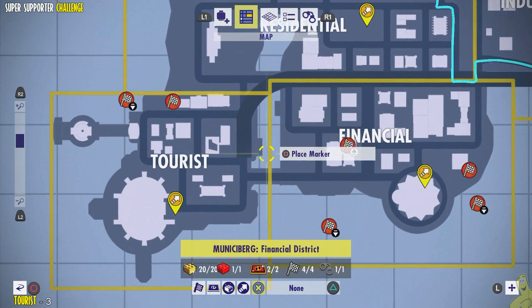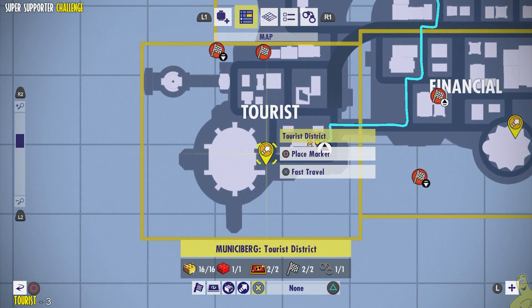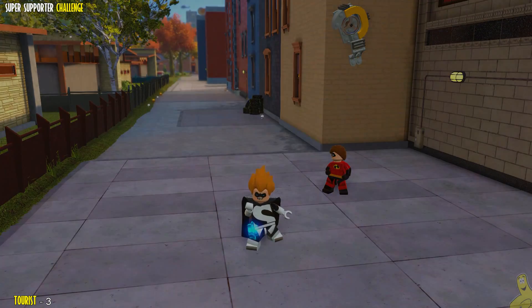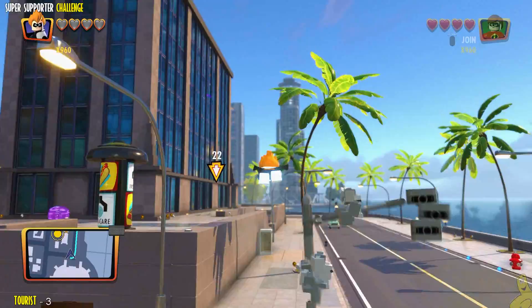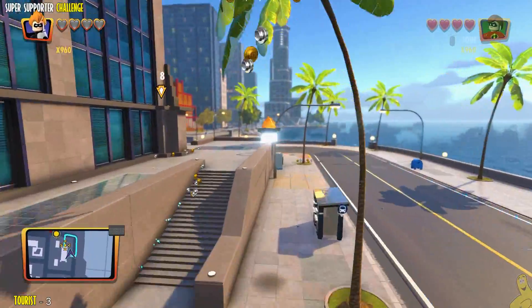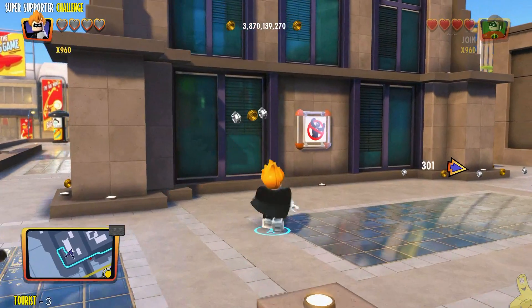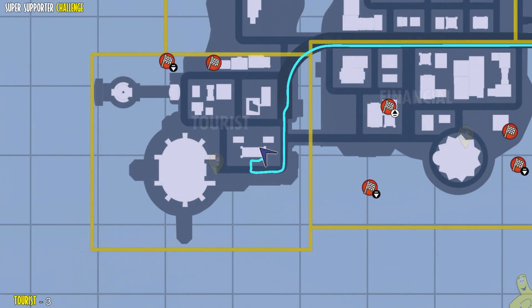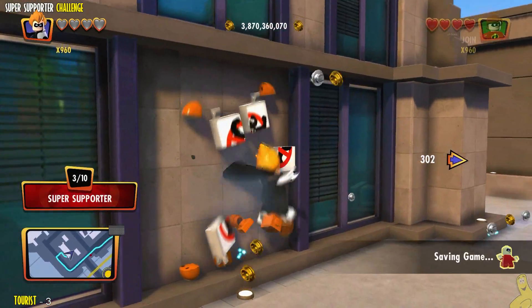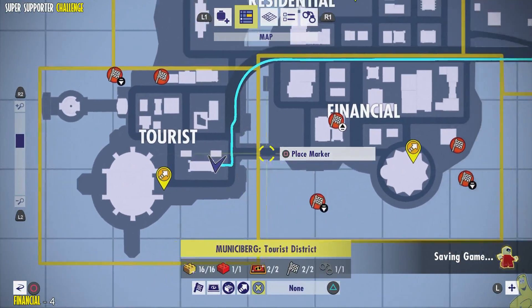Next up is the tourist district and again we're going to use fast travel to head down there quickly. It's going to be just east of where we spawn. Sometimes that fast travel is instantaneous, sometimes it takes three or four seconds. Keep in mind I have sped this video up ever so slightly so it's moving a little faster than real time, but not much. We'll walk up to it — booyah, three of them are officially done.